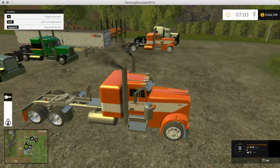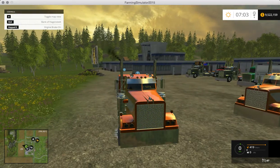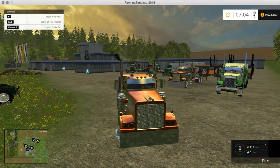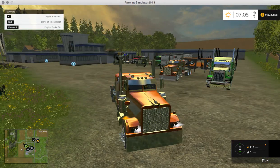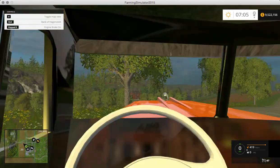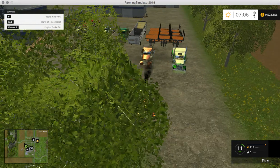I have not tested these at all, so this is my first time testing them. It has an engine brake but no turn signals — oh, it has strobes. Pretty cool. There are two views: interior and exterior. It's not the greatest interior but it's a sweet looking truck. I'm pretty sure it's a Mac.